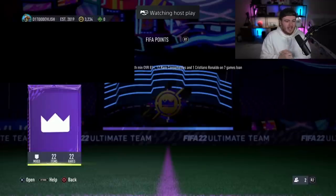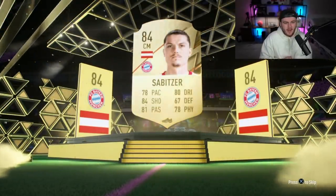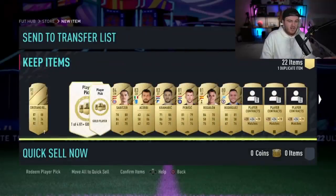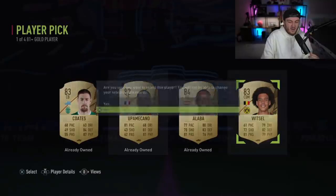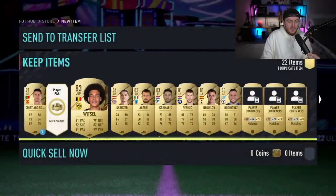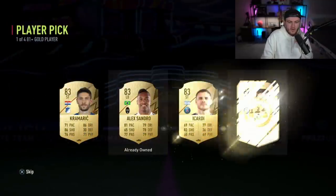We've got D1 Devilishes — Twitch Prime pack next. Let's get him a walkout in the prelim. We do get a board though — it's going to be Austrian centre-mid, Sabitzer. We've got Mike LaBelle. Not ideal, but an 84 in the prelim pack, you can't complain, because the player picks are what we want anyway. Here we go — two player picks, 81 pluses. First player pick: Meccano, Alaba. He's taking Witzel. An 84 is not terrible, not great. Come on, give us a walkout EA, please. No — Icardi. Not the Argentine PSG man we're looking for.